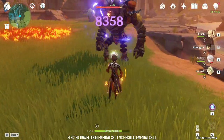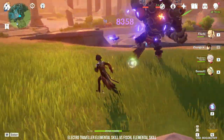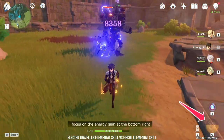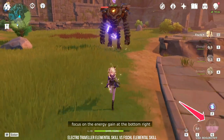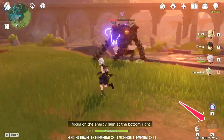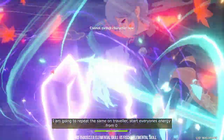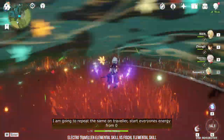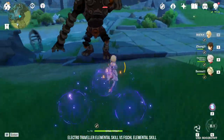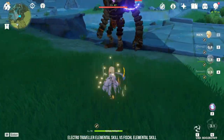The number one issue I have with Electro MC is she gives energy, not energy particles. You may ask, what's the difference? When most characters use an elemental skill, it generates multiple energy particles. These can be seen from the flying particles in the sky, and when you collect them, the entire team gets the energy. But for Electro MC, her elemental skill only generates 1 electro particle and 3 energy amulets. Each amulet restores 3.5 energy, making 3 amulets restore a total of 10.5 energy. However, this energy is not shared among the team.